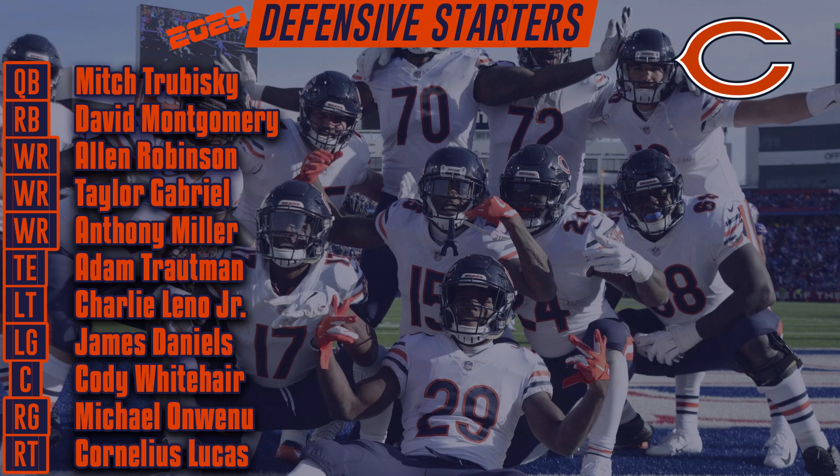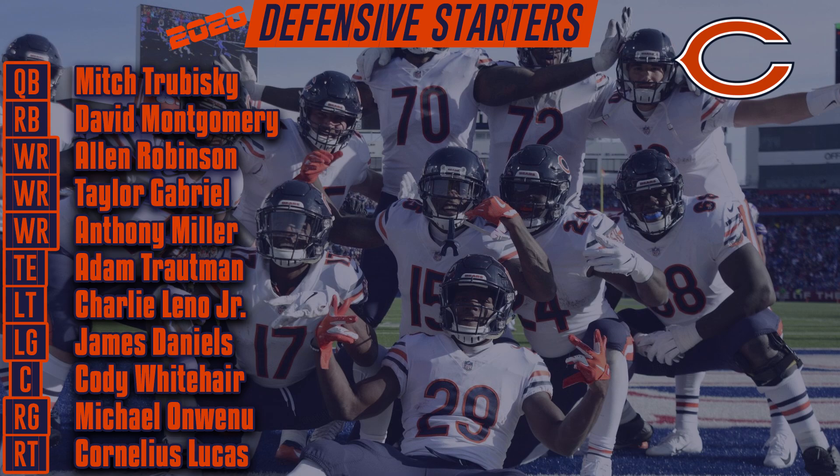On defense: Ha Ha Clinton-Dix, Goldman, Nick Williams rotating on the defensive line. Khalil Mack and Akowar at edge. Roquan Smith, Kevin Pierre-Lewis at linebacker. Secondary: I'm a little antsy — Fooler and Scrine at corner, with Duke Shelley at the two-corner spot. They drafted him late last year and he played only eight snaps, but give him a chance. Then Eddie Jackson and Gino Stone in the secondary. This one was extremely tough.